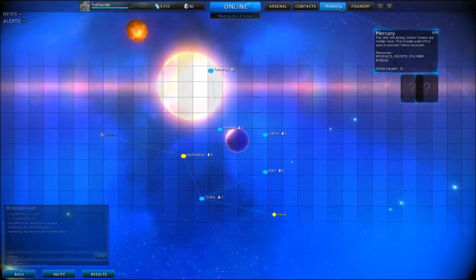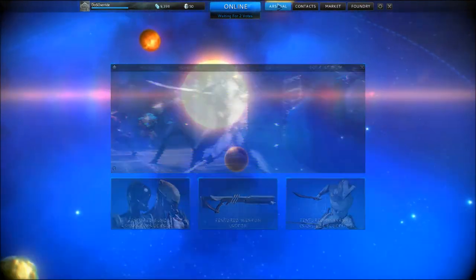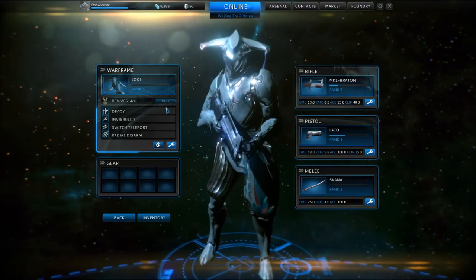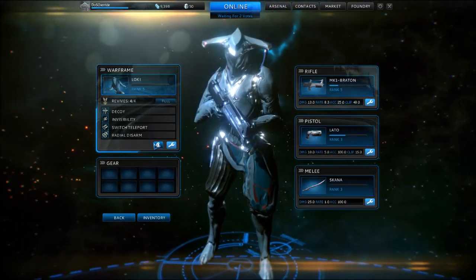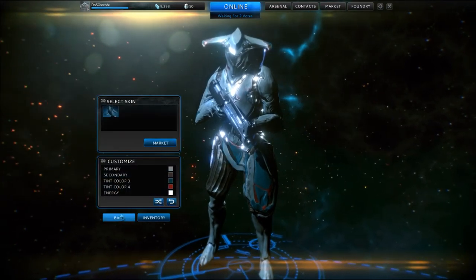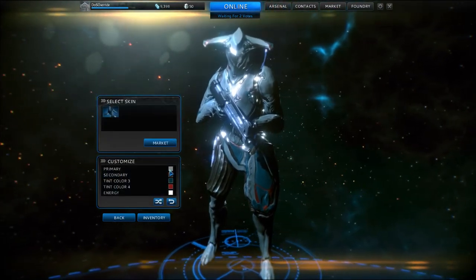My tree is pretty big. I can either unlock a mod slot, get more shield capacity, or power. I'm going to get some shield capacity since mine is a bit low. They all have different shield trees, and there are a bunch of weapons in the shop — clip size, fire rate, damage upgrades.